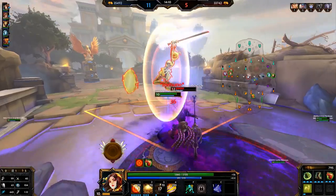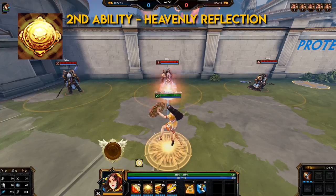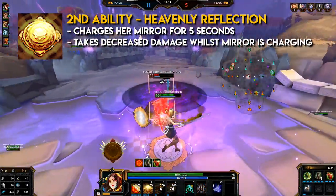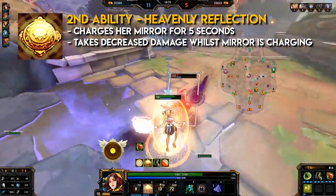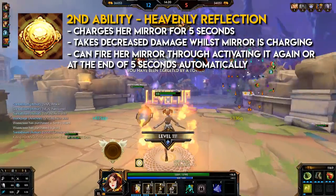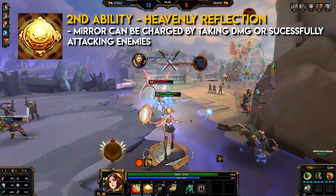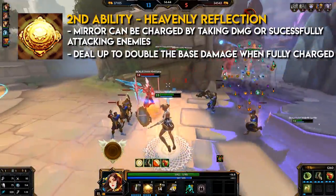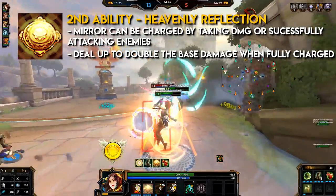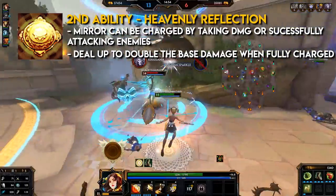Amaterasu's second ability: Heavenly Reflection. It's a line ability type. Amaterasu charges her mirror for five seconds. While the mirror is charging, she takes decreased damage. By activating the ability again or at the end of five seconds, she will fire her mirror straight ahead, dealing damage. The mirror can be charged by successfully attacking enemies or from taking damage. It can deal up to double the base damage when fully charged. This is great in situations where you want to take decreased damage — teamfights, engagements, and escaping. This is Amaterasu's main damage and clear.